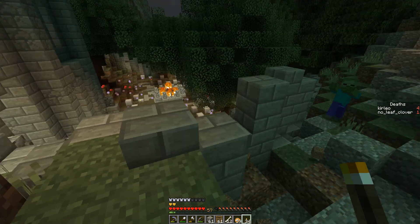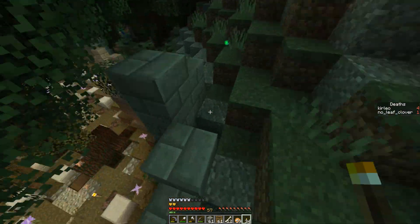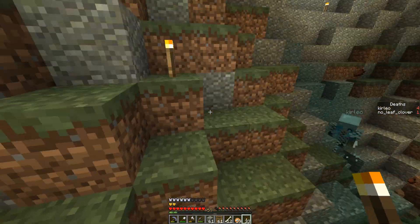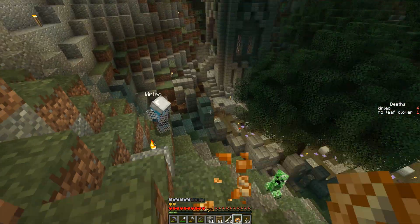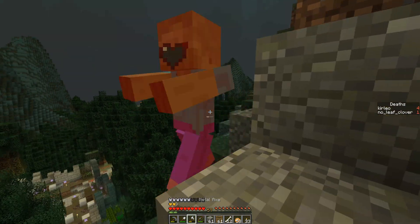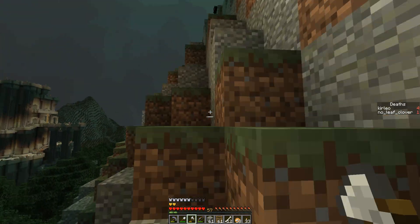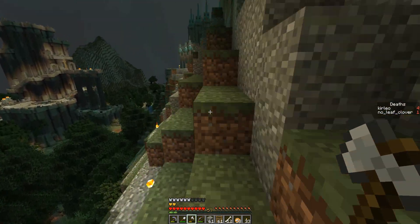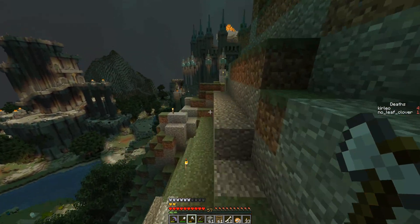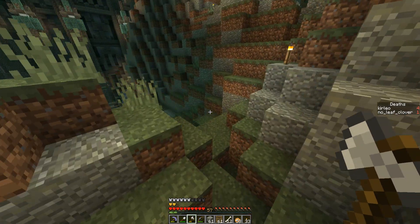It almost feels like there should be something else here too. I was kind of half expecting some brewing things, but I guess not. It just looks like that kind of tower — alchemists, mages, wizards, warlocks, something of that sort. But it says Headmaster, so like a school? Maybe.